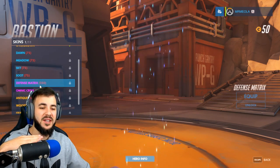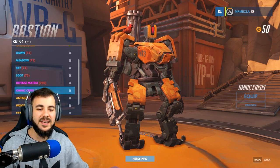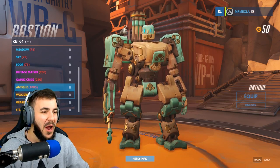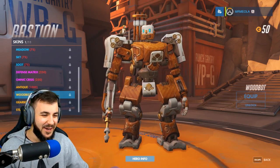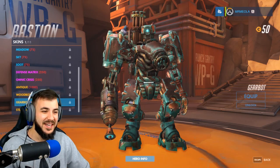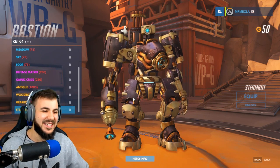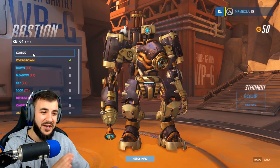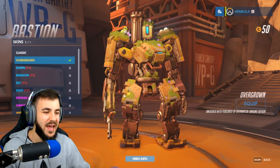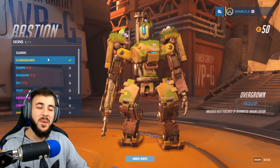Then you've got the next tier of skins. We've got Defense Matrix and Omnic Crisis — more textured type variants. Then we've got the highest tier: Antique, which looks pretty cool. Woodbot — that is awesome looking, very vintage. Gearbot, which is pretty cool — he looks pretty wrecked actually. And Steambot, which is kind of like a steampunk variation. There's a big model difference there. And then we have Overgrown, which is the skin we have — he's got a little bear on his shoulder and some eggs on his right-hand shoulder.